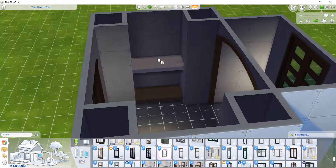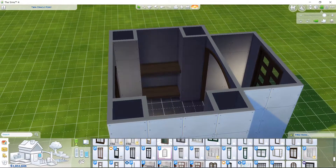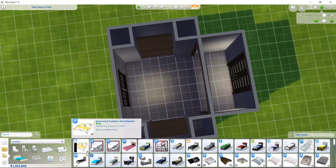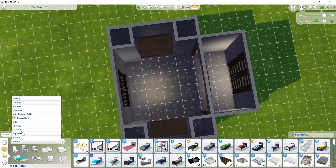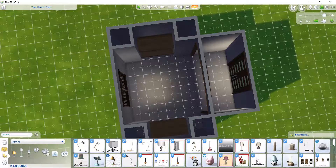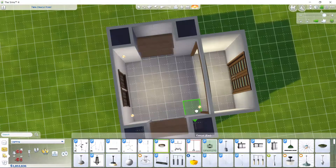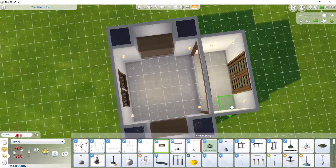It doesn't look like I ended up using those non-CC windows like I thought I did — sorry about that. But those are pretty easy to find. All the CC that I use is from Lana Sims or The Sims Resource. If you're looking for windows and doors on The Sims Resource, there is not a long list to go through. That is a Peacemaker door and archway.